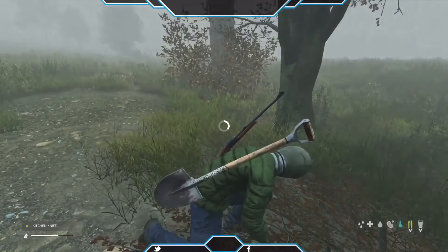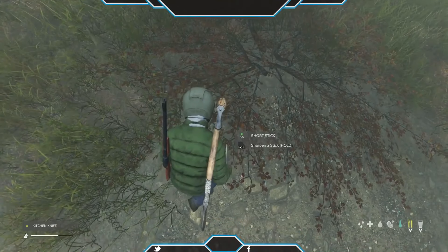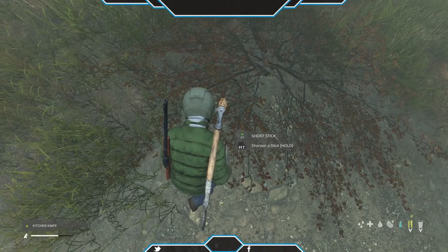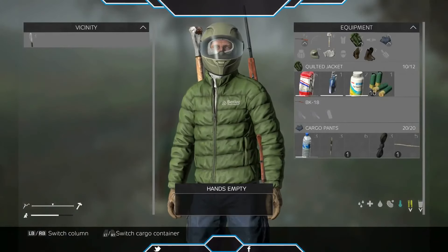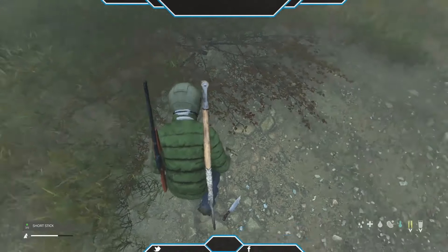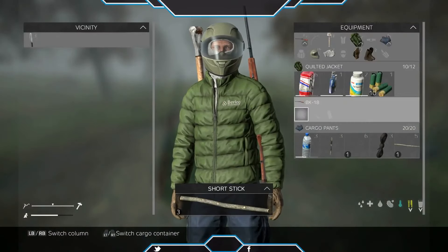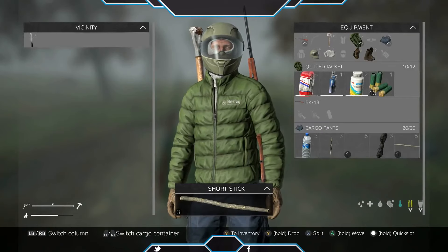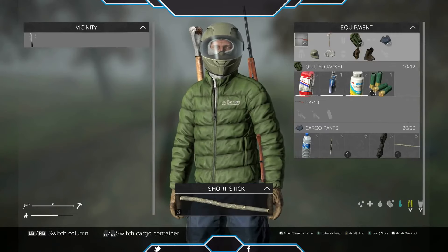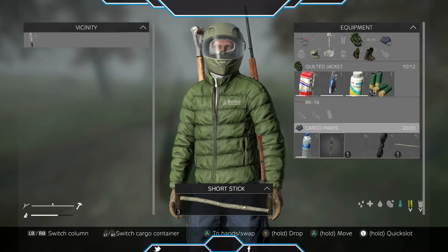For the inventory, they did independent shoulders, allowing you to carry two melee weapons or firearms. They also put a stop to server hopping now. When you try to go from the server you're on to another server, it's going to spawn you at the coast — so there's no way of looting the same spot over and over going from server to server, because a lot of players were doing that. They pretty much stopped that. There's a long list of the entire patch notes in full detail.